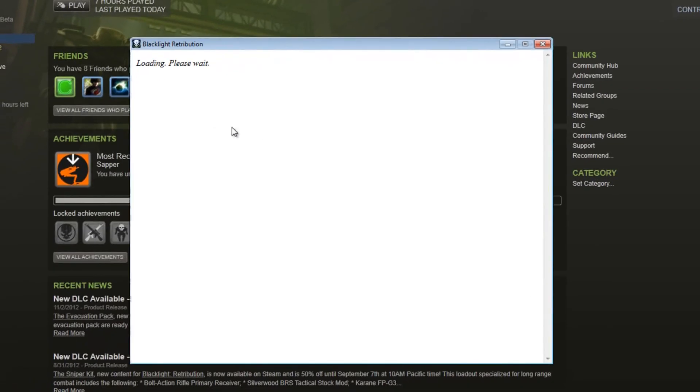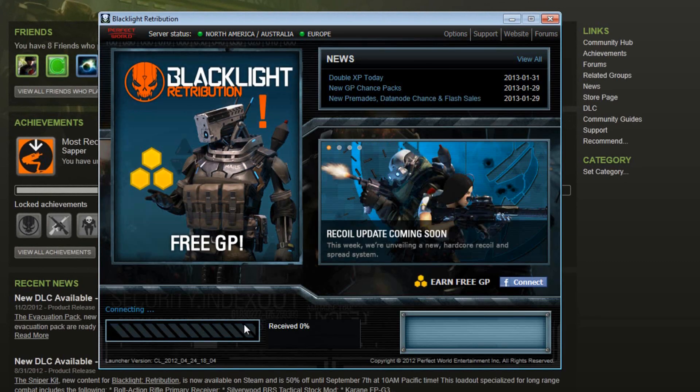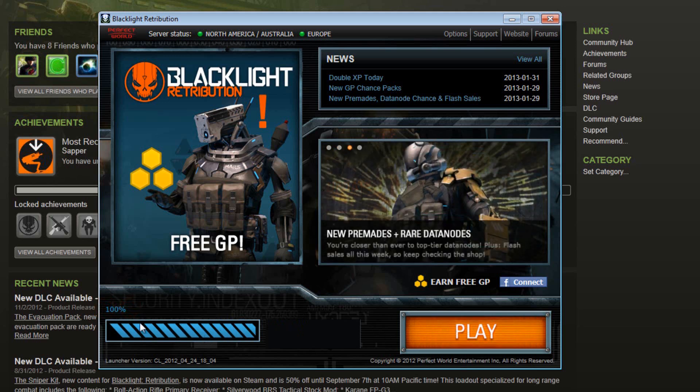When you open the launcher, the game will start updating and it's gonna take a very long time to finish. I've read somewhere that they have only one server to update the game from and everyone is updating from it, so it has a lot of traffic. So wait for it — leave it overnight or whatever you want — and when it's done you'll be able to play the game.